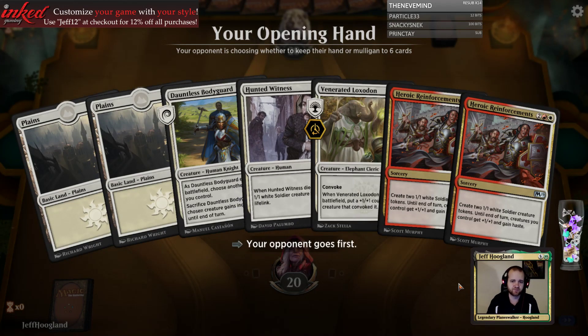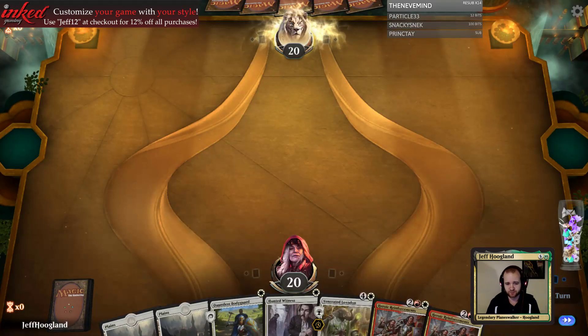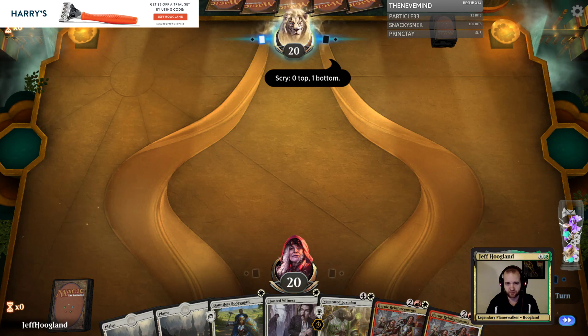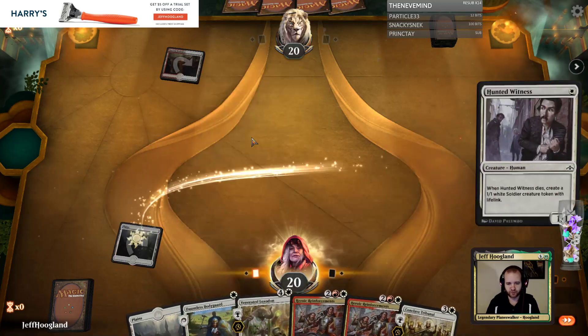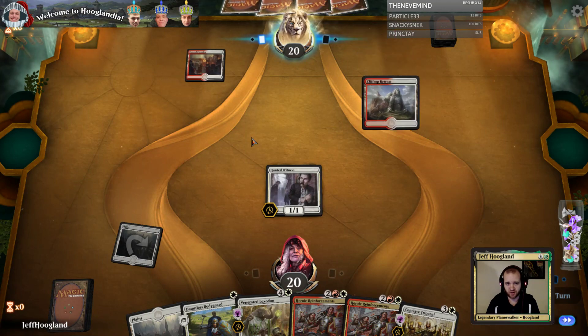We got it on the first try. This hand is really good if it draws some lands — we have our basic Mountain in the deck, so I'm gonna go ahead and keep it. They've mulliganed to five. You need to get lucky to win this matchup, and it's a good start to get lucky at this grade. By no means guaranteed to win here, but it's a good start. We could definitely miss our third land drop and die. They appear to be missing colors.